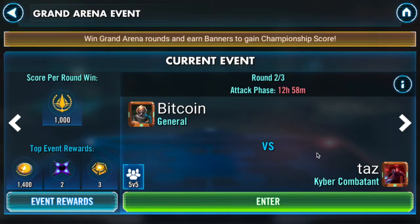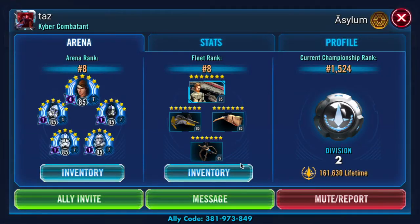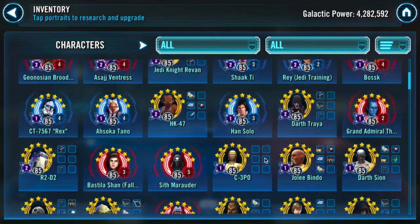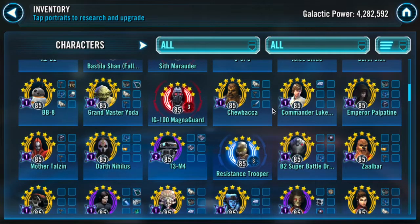Hi everyone, back for round two, this time up against my opponent Taz who proudly wears his kyber combatant and General Skywalker profile. Matches his playstyle — it's pretty offensive. He has a pretty good roster, always likes to go offense heavy, and has some interesting premature gearing choices like Resistance Trooper at Relic 3.